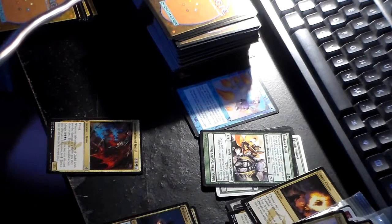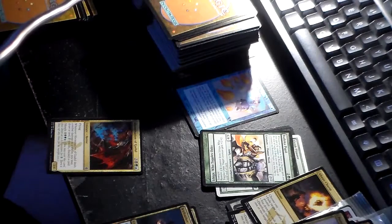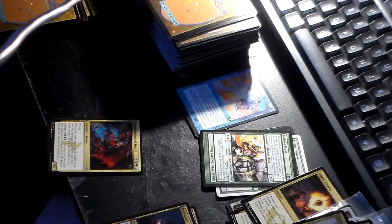So the next card here, we got Abomination of Gedule. This is a black, green, blue creature. Six mana cost. It's got morph for one less when you morph it.